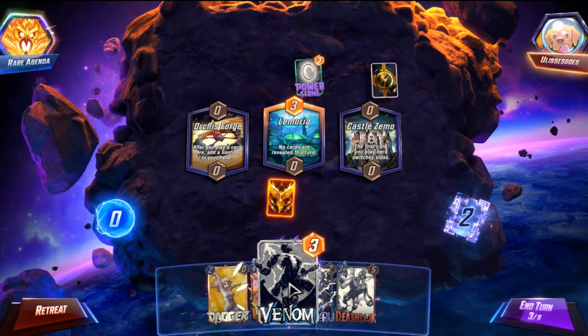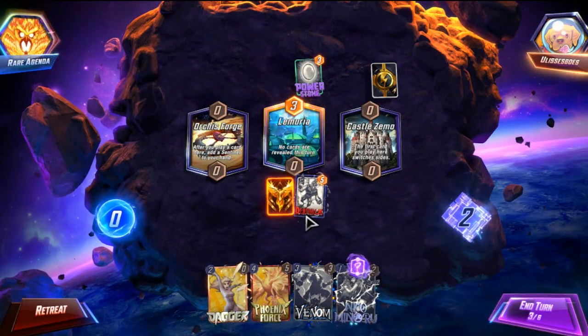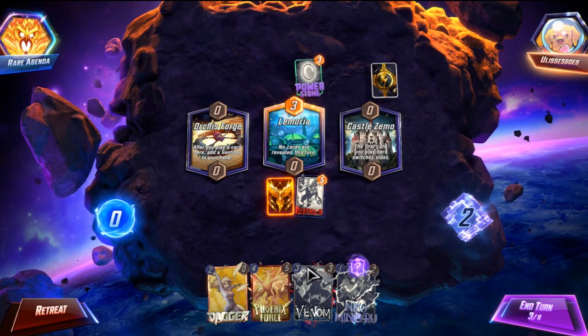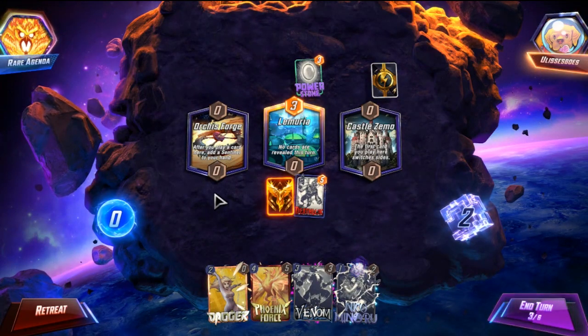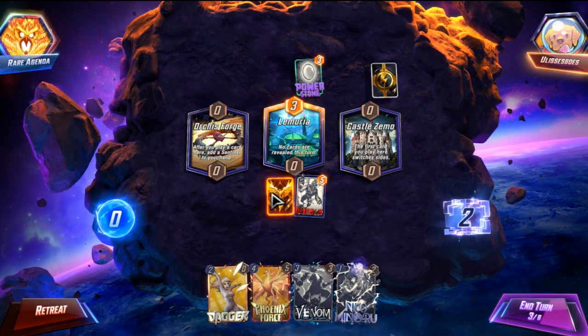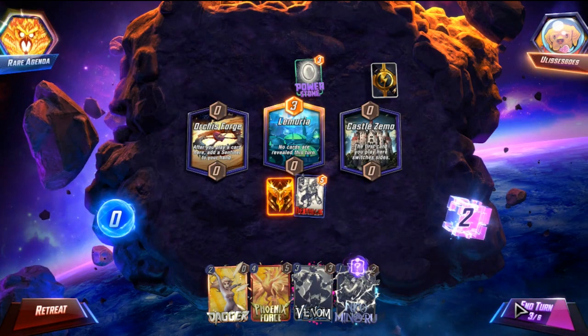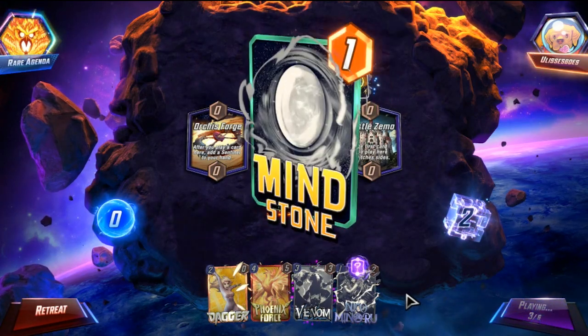If I have a choice between Venom and Deathlock, I choose Deathlock first — the reason being I can always play Venom later. Venom will capture the power, but if I play Deathlock later he's destroying the power, so it's only valuable if I'm playing a Junk deck, and this is not a Junk deck.